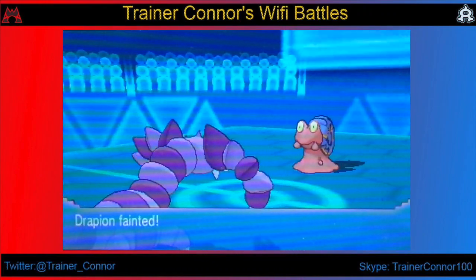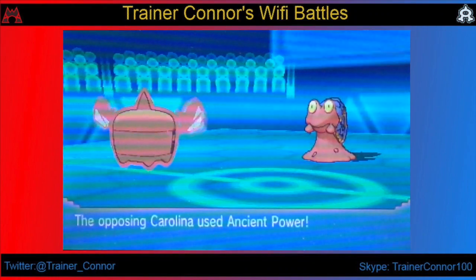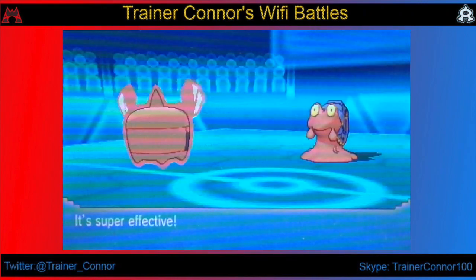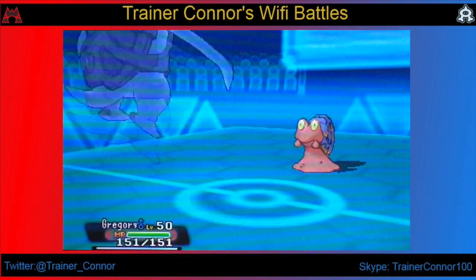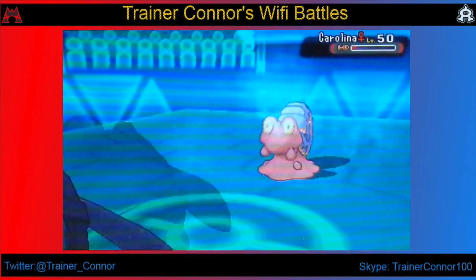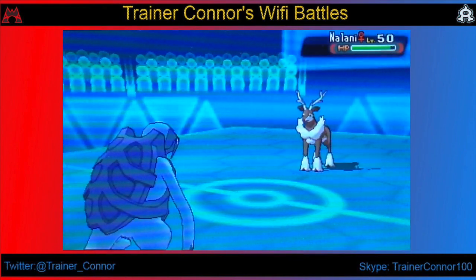He does set up a Shell Smash — this is the start of a Shell Smash Bros. situation. I expected him to switch out and be afraid of a full switch, but he pulls Ancient Power. I did not see that coming. So I lose Rotom-Heat, but this allows me to bring in Gregory safely and go with a priority Aqua Jet. We finish off the Magcargo there.